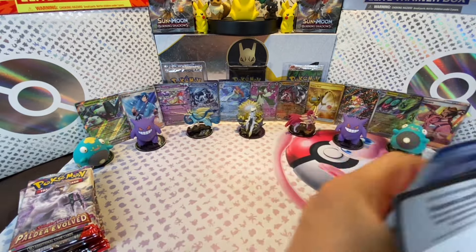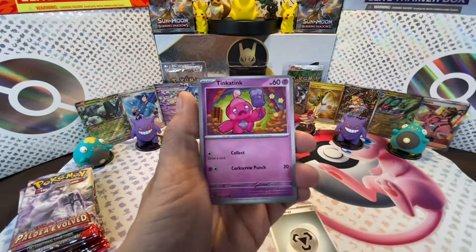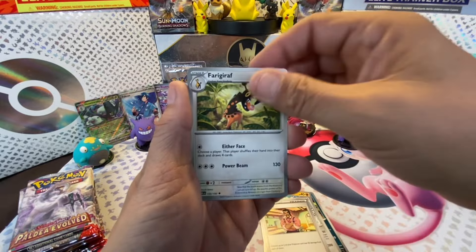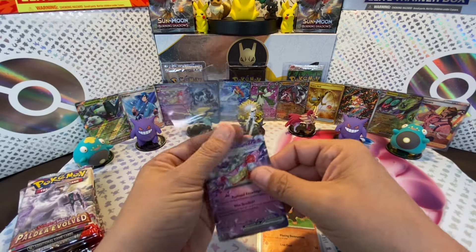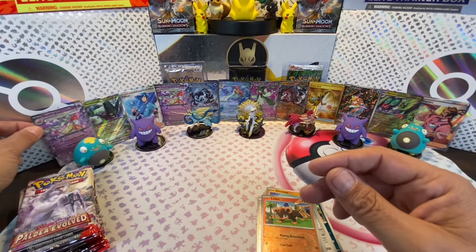Here we go with the next pack of Paldea Evolved - fewer hits on this side for sure. Tinkatink, Shrudle, Glimmet, Bramblin, Corviknight, Saguaro, Flittle, Saguaro again, Litleleo, and Slowking EX! We just doubled up on the Slowking EX - look at that! A second Slowking EX.